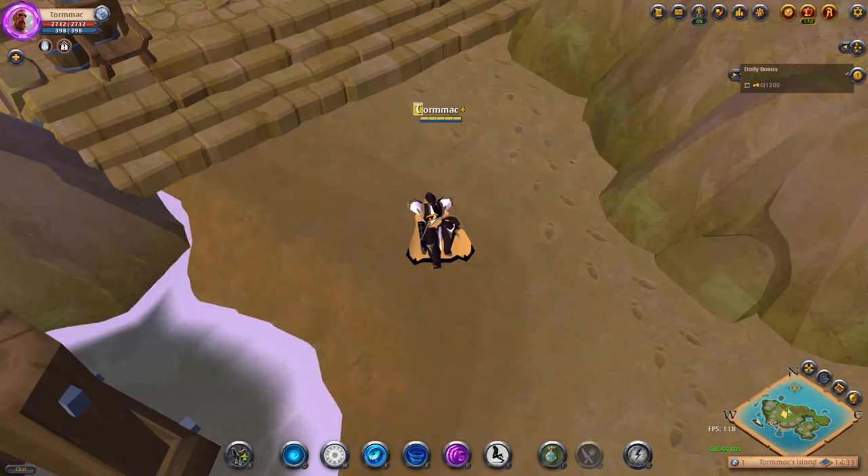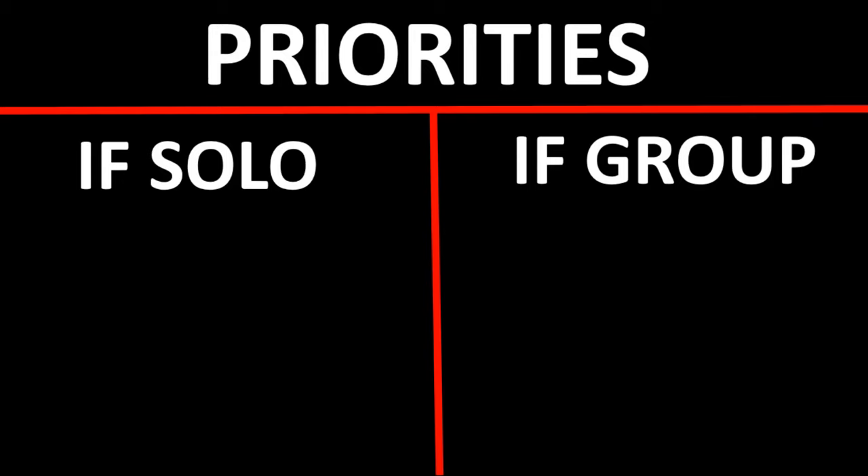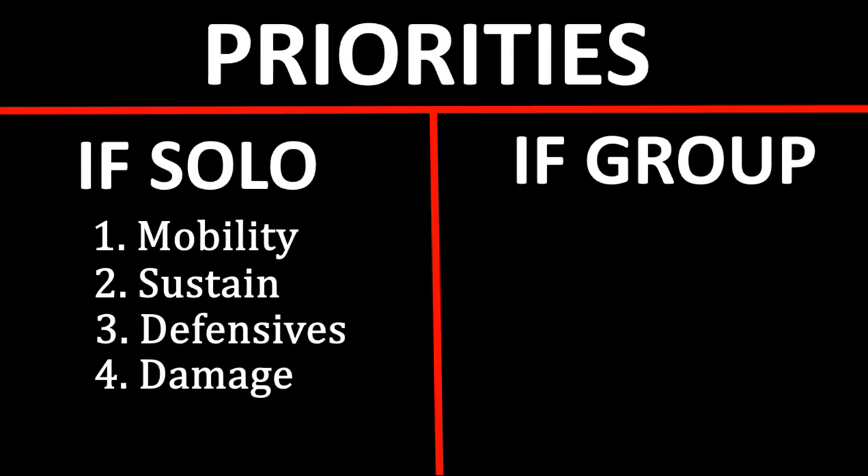The first thing we're going to talk about is what priorities you have — are you solo or are you with a group? The most important thing before you decide what builds to take is whether you're with a group or alone. If you're alone, your priorities in order of importance from most to least are: mobility, sustain, defensives, and damage.